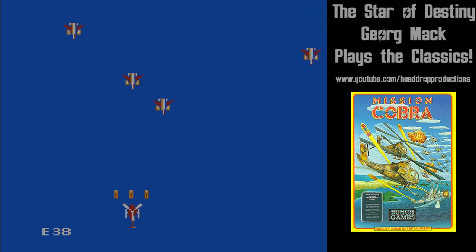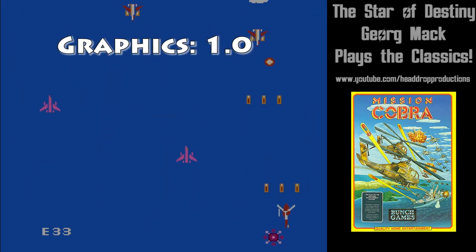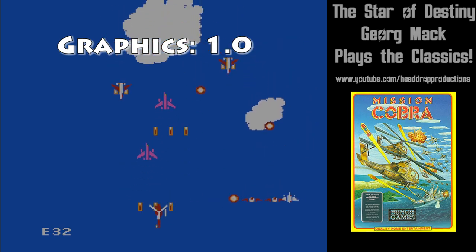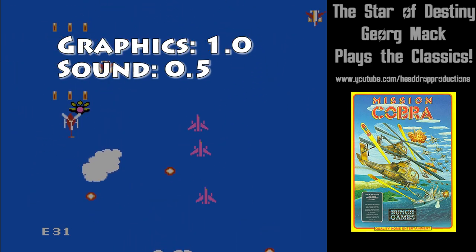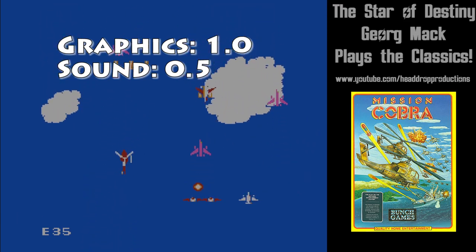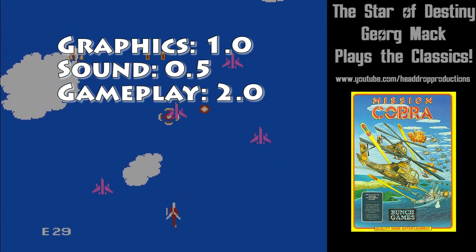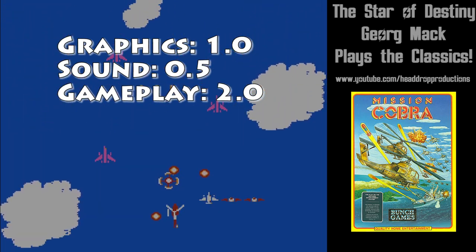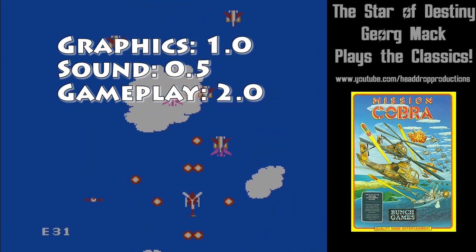When it comes to grading Mission Cobra on NES, graphics get a 1.0 — it doesn't look good, in fact it's pretty bad. Sound gets a 0.5; there are some really annoying sound effects with no music to temper them. Gameplay gets a 2.0; I'll give Mission Cobra some props for not giving me constant one-hit deaths and resembling a functioning shoot-em-up.